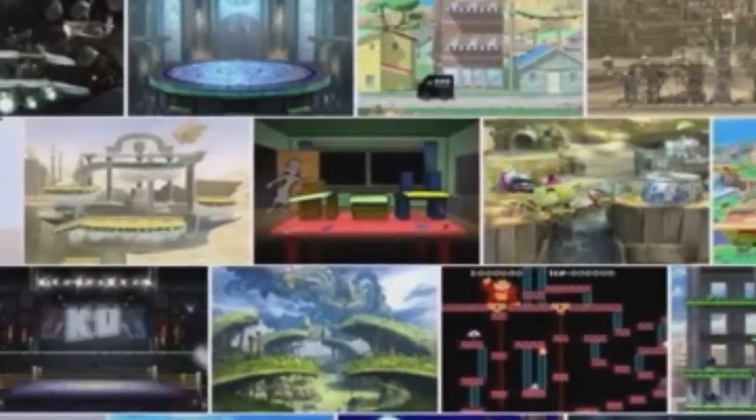The same can be said for the next row of stages which features Skyworld, Gamer, The Garden of Hope, Town and City, and the Wii Fit Studio.